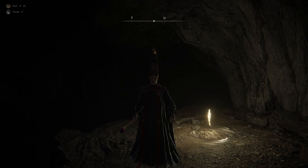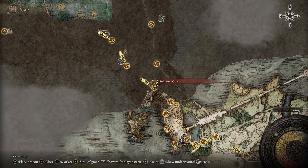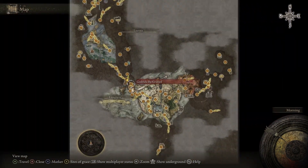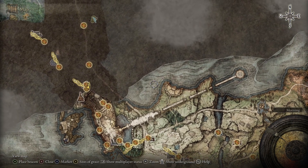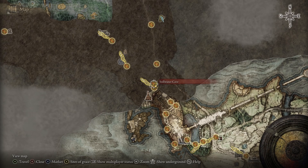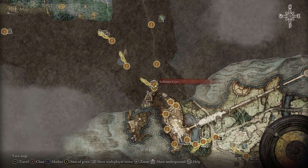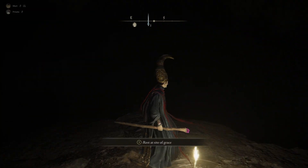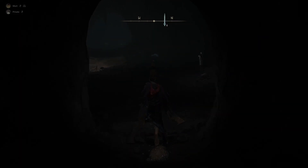Next up I'm going to show you an entire early game mage armor set called the Sage Set, located in the Stillwater Cave. From the starting area, head straight north and then a little bit west. You can find the Highway South grace first, then drop down the mountain. You'll see some jellyfish and then you'll enter the cave. Once at the cave, find the grace site and follow my path to get the whole armor set.